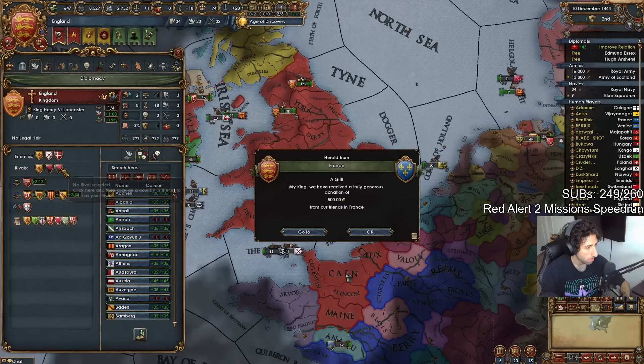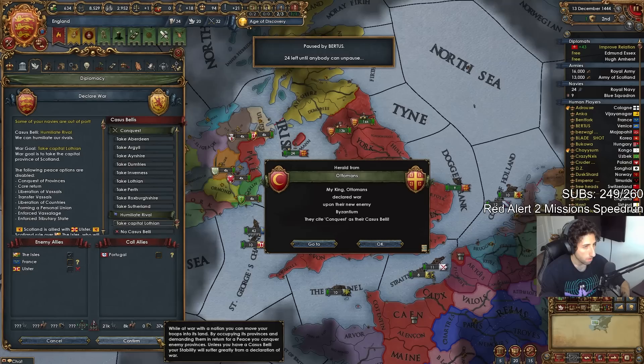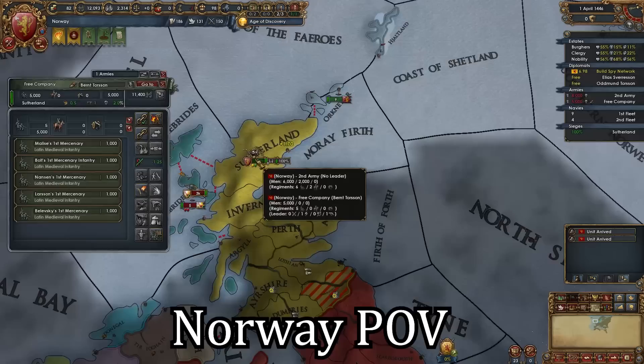I was going to do a show strength on Scotland, starting in the most recent patch of EU4. Doing a show strength counts as a humiliation for the age goal bonus, and I wanted to get that bonus on top of getting a hundred of all power points. Of course, this is incredibly greedy, especially if there's a Norway player who's able to get claims right away. Surely this won't come and bite us in the ass.